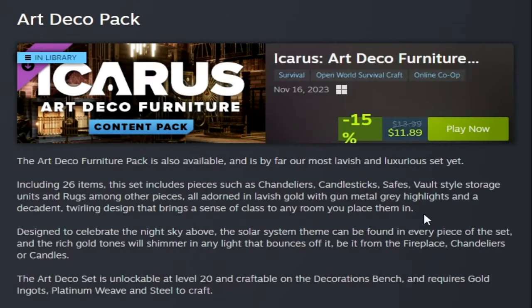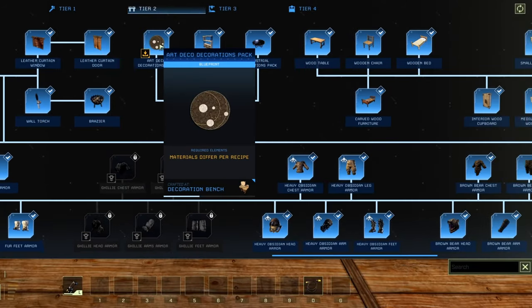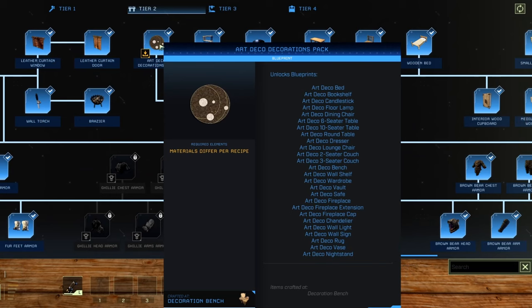The Art Deco pack is a content pack available for Icarus. It includes 26 items and we're going to show you all 26 of them. Once you purchase the Art Deco decorations pack, you will see that you can unlock it. You do have to unlock it first before you can craft it, so go to your tech tree, go to tier 2, and you'll see the Art Deco decorations pack. It'll show you a full list of all the items included, and of course it's all crafted in the decoration bench.